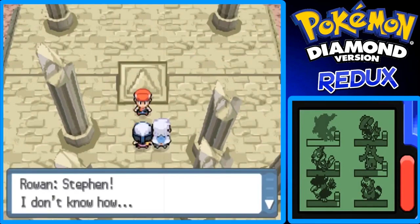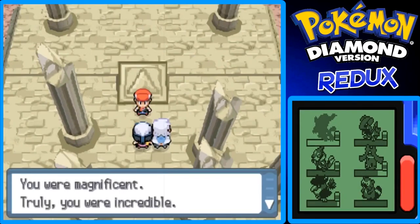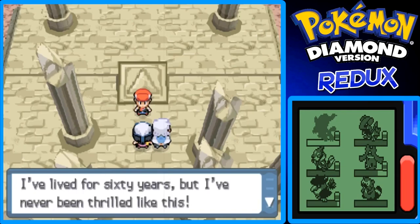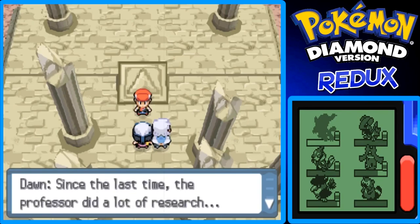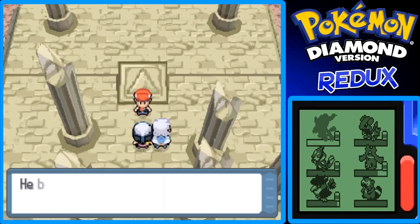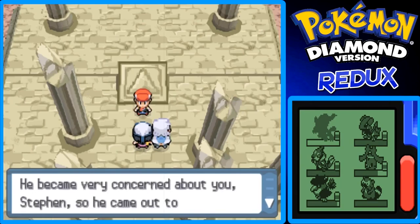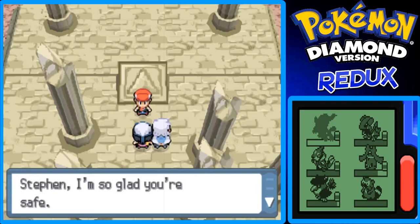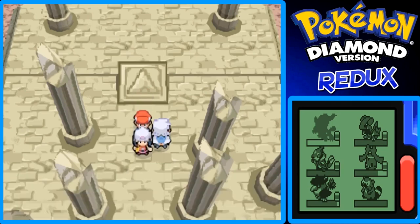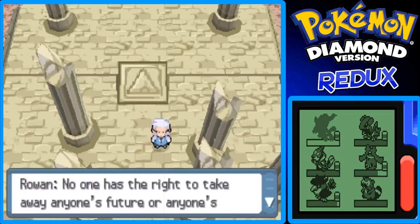That was awesome. Professor Rowan says: 'Stephen, you were magnificent, truly incredible. I've lived for 60 years but I've never been thrilled like this since the last time.' The professor did a lot of research and became very concerned about you, Stephen, so he came out to a place as treacherous as this. I'm so glad that you're safe — let's go home. Dawn takes me home — well, not completely home, just back nearby.